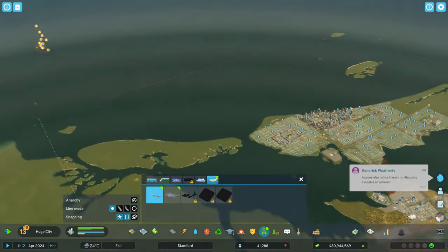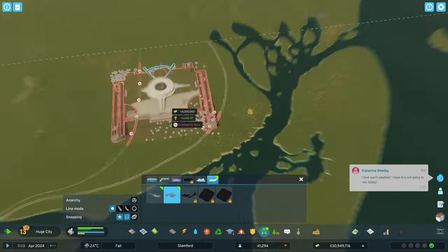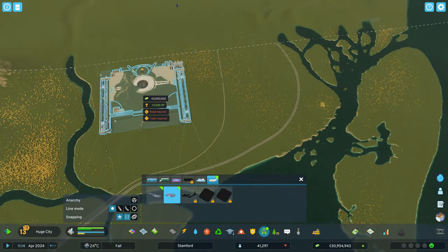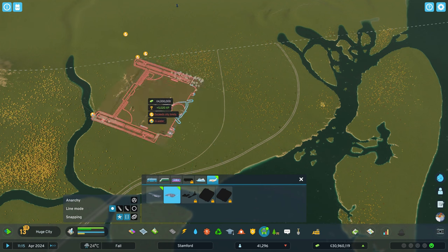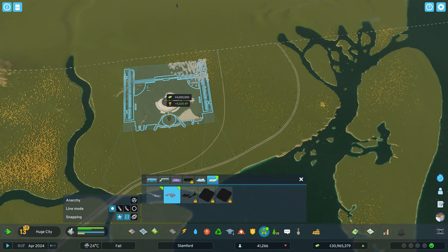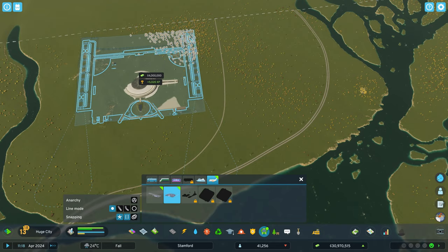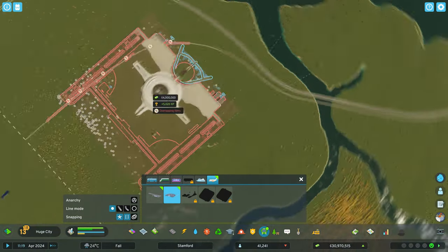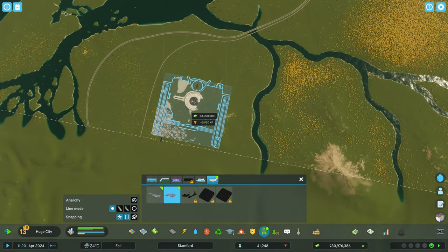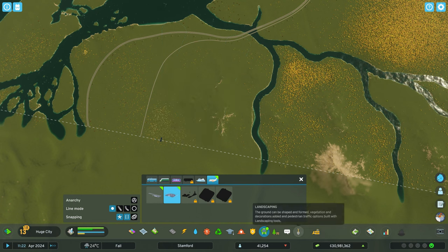Now that we have everything unlocked, you'll see the airport tab is available. When you click on the international airport, you'll see it's absolutely enormous. I originally wanted to place it on the island to the right, but it's just way too big for that. So I decided to place the international airport on this peninsula — surrounded by water on three sides. Now we could just click down and call it a day, but first I want to look at the contour lines.